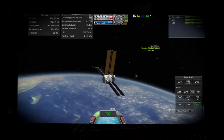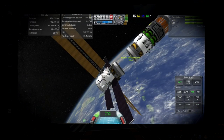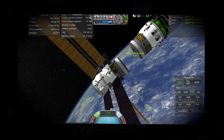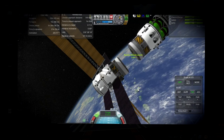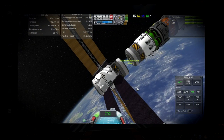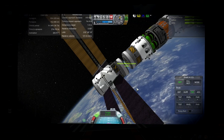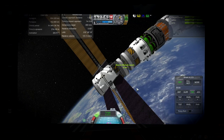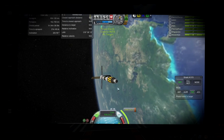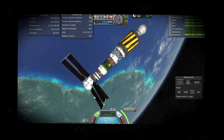Here we are approaching the reactor module. Docking was fairly straightforward, though at this point I didn't really know whether the docking ports were alright. The docking ports in Realism Overhaul can be very picky at times and sometimes just don't dock at all. But these are usually the most reliable docking ports, and they did, in fact, work. So I was pleased.